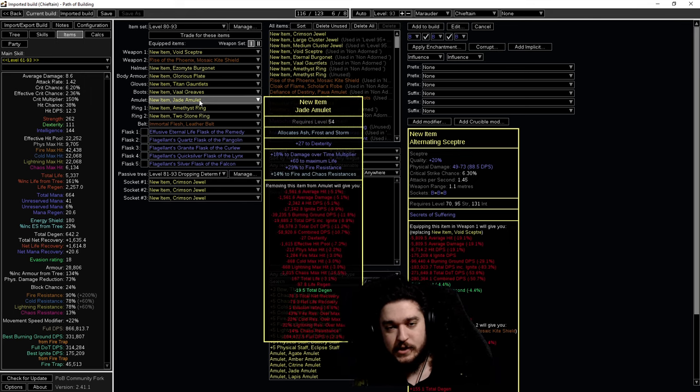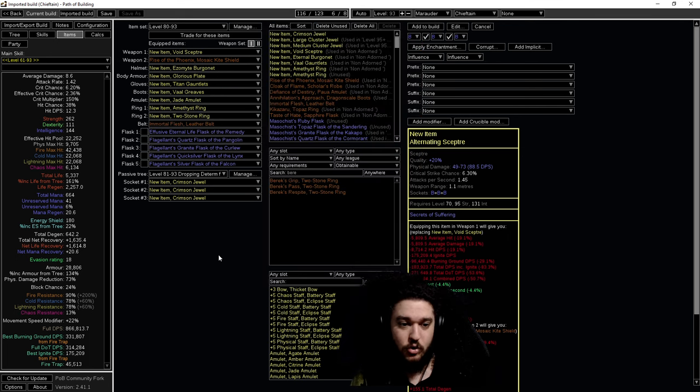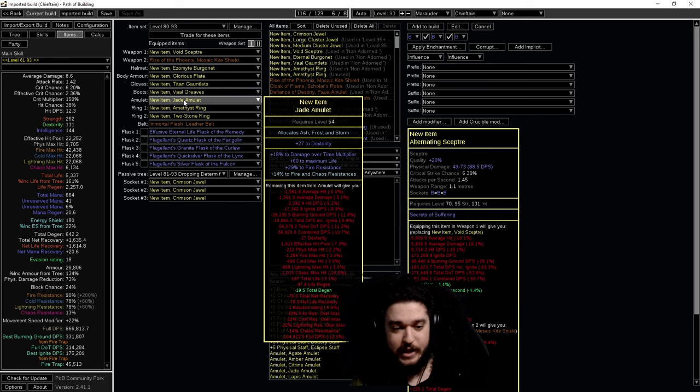The amulet goes into a similar scenario as the weapon - you can get plus one gems here, but I'd rather scale RF and fire trap at the same time than tunnel vision on one skill. However, if you find a really good deal with plus one fire gems alongside chaos resistance, dexterity, and a life roll, you'd use something like that. In the end your goal is to get both. The super endgame aim is a Defiance of Destiny - this literally makes you almost immortal while mapping, comparable to RF Inquisitor with Aegis Melding except it happens every single hit without needing block chance.